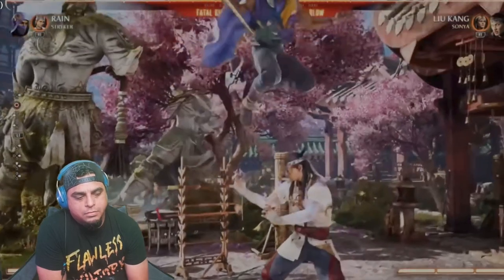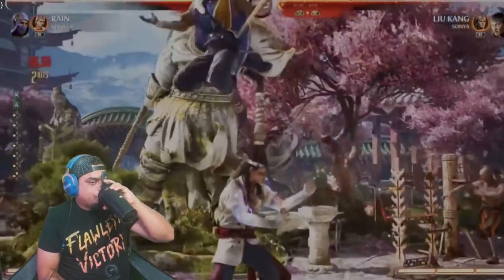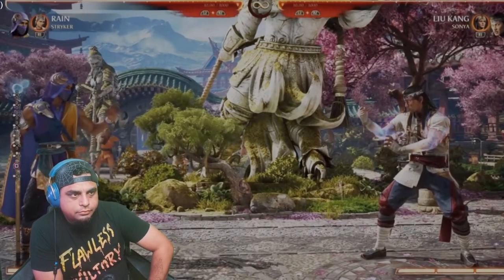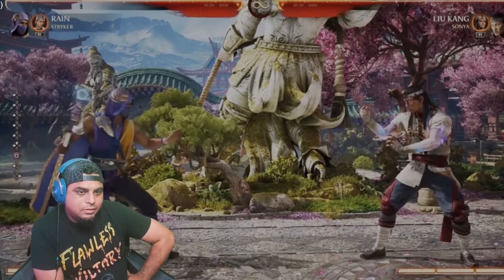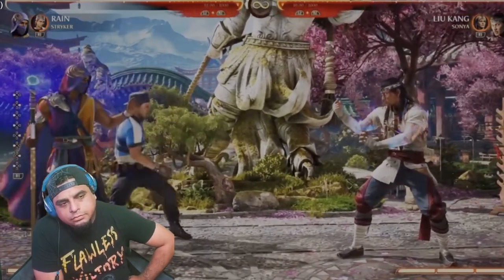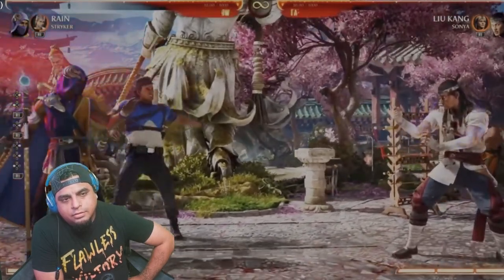Full screen, I think Rain looks good but not as good as some do. Freeze them up full screen and start doing his mix-ups. Speaking of mix-ups, let's show how he can use his cameo — I assigned him Stryker because I think a cop teaming with a wizard is exactly the kind of thing you'd see in Mortal Kombat. So the first thing I'll show with Stryker is his grenade toss.